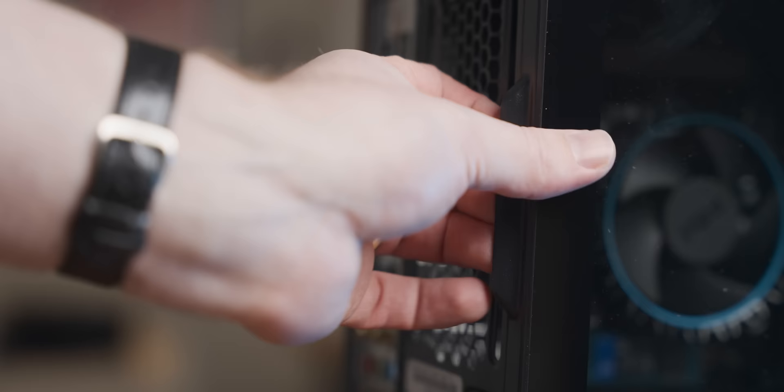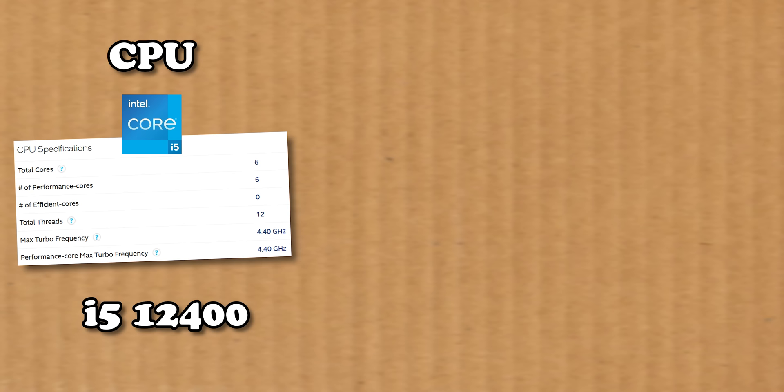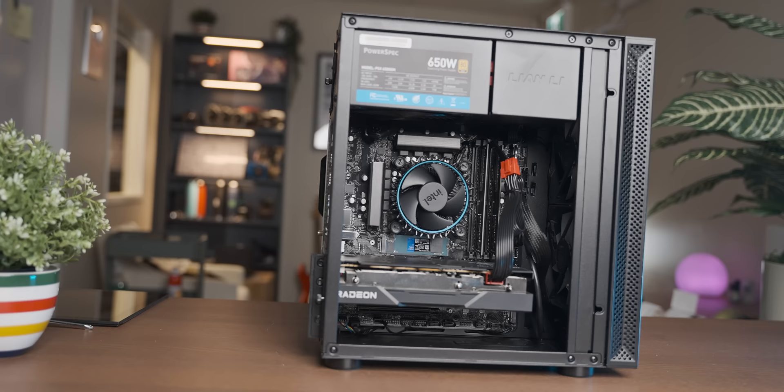Now the system I'm using for this video is the thousand-ish dollar Micro Center PC that I bought, which has an i5-12400, 16 gigs of RAM in dual-channel, and an RX 6600 — just a solid gaming PC. For the baseline test, I am using the Windows install that came on the system. Aside from graphics card drivers, a couple of games, and Firefox, there's not a whole lot on the system.